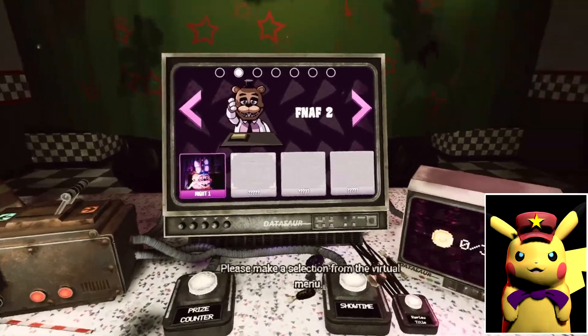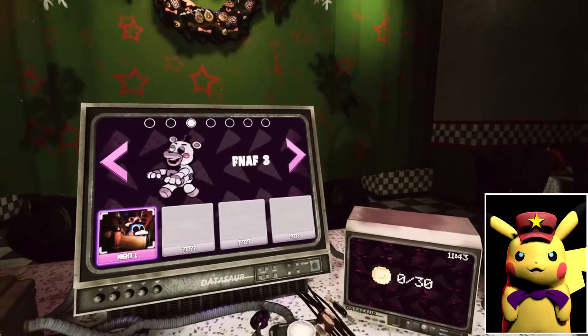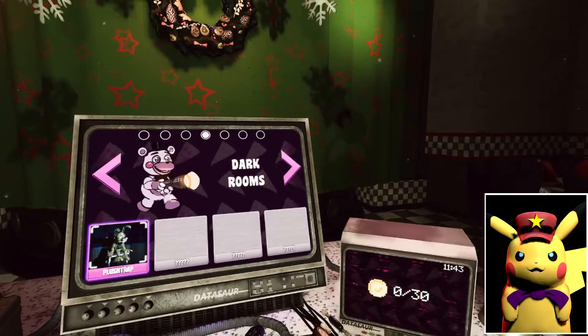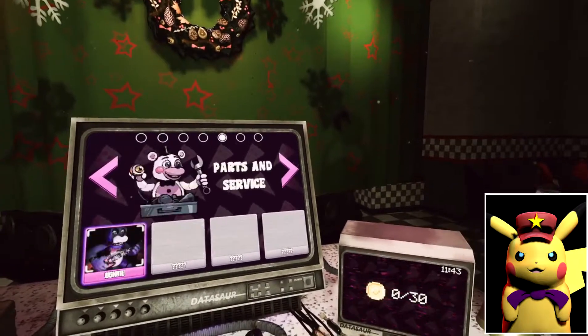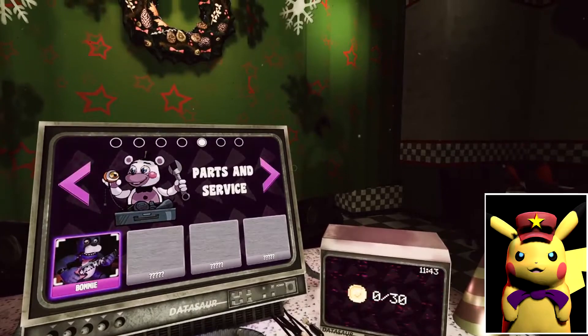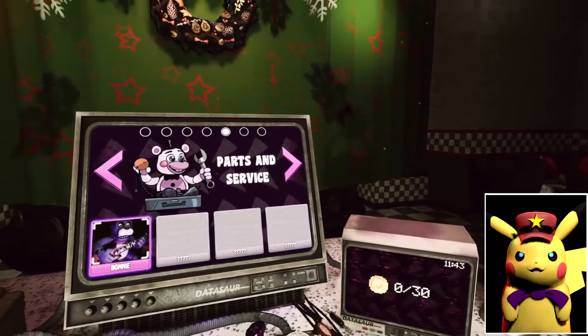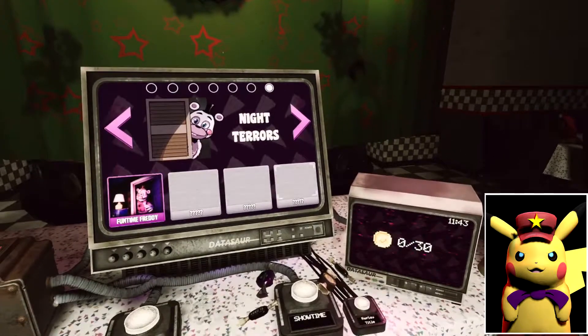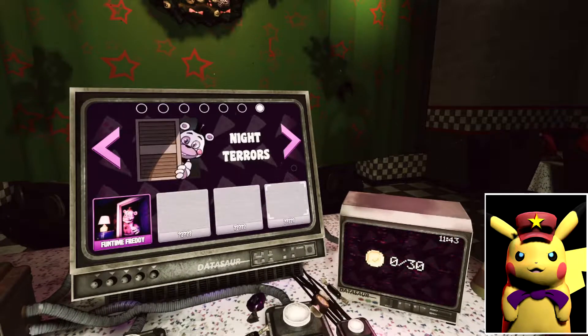Toy Chica from the virtual menu. There's the box parts, dark rooms with Ballora strap, Bonnie's parts in service level, and vent repair with Ennard, as well as night terrors with Funtime Freddy.